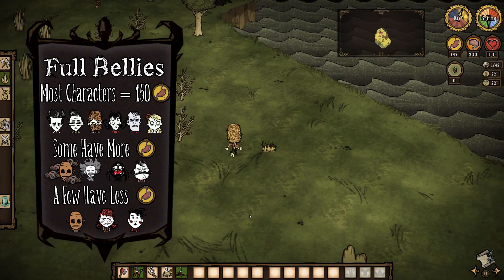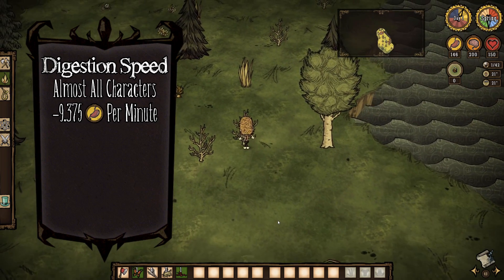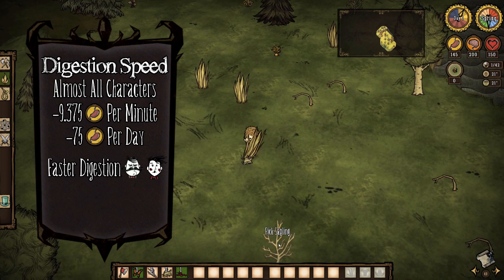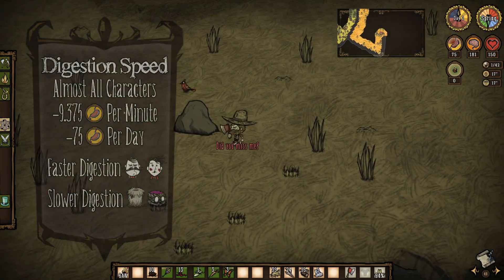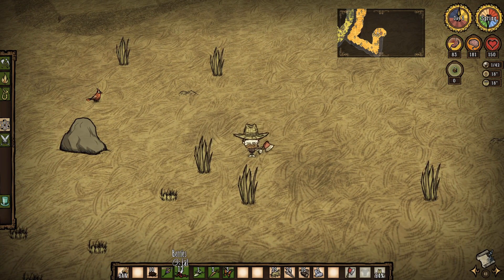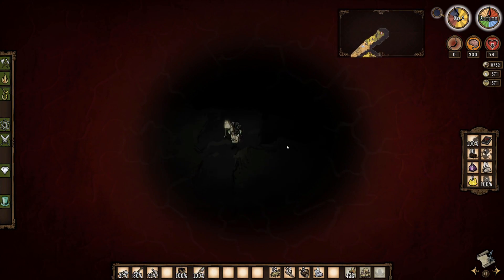The rate at which consumed food decreases in the stomach is 9.375 points per minute for most characters, or 75 food per day, though some characters get hungry faster and there are a few items that can decrease the rate at which you get hungry. The key takeaway is that you'll need to eat about 75 points of food per day to fend off starvation, but a full belly gives you a 2-day buffer during which you can survive with no food before you start to die. Once the belly is completely empty, you'll start to lose one and a quarter health per second until you either eat some food or die.